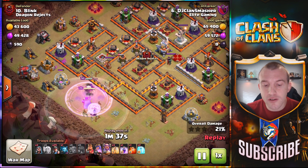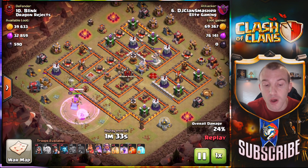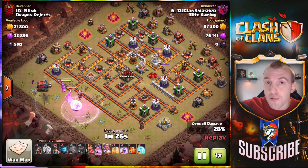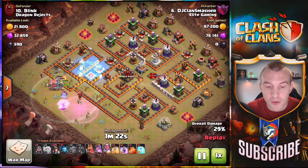You can see how the queen walking down the left hand side of the base is going to snipe off a lot of these defenses, which again is huge for the miners. We narrow the path that they have to go — they're not going to spread too wide — and we can focus our spells on top of them.